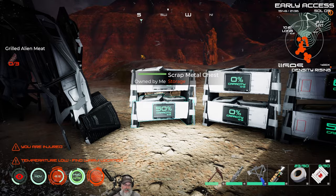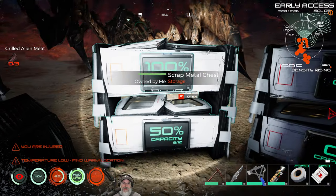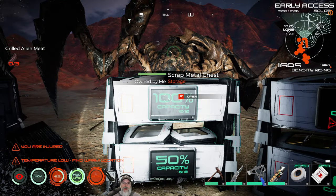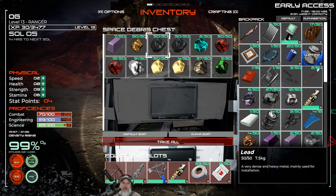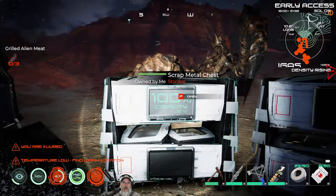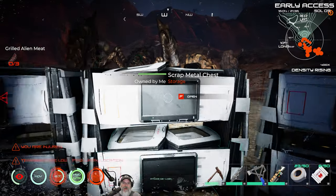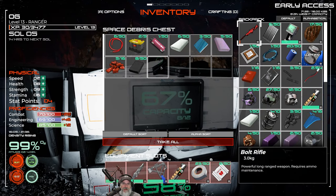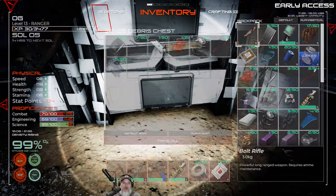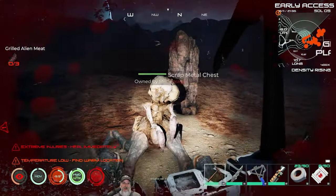I spent some time off camera organizing things. This container is going to hold ingots, this one holds ores — I did some mining off camera and we got a stack of sulfur, a stack of lead, some tin, silver, and mercury. These two are empty for more ores we'll need later. This container holds repaired technical components: wires, power cells, rubber, plastic, etc. The one below holds broken stuff that needs to be repaired.